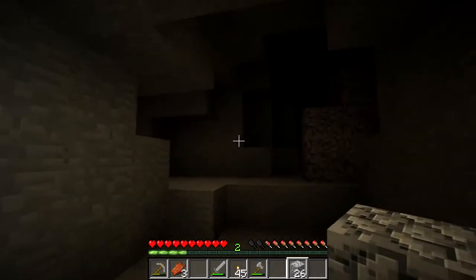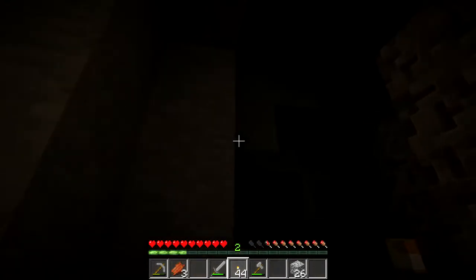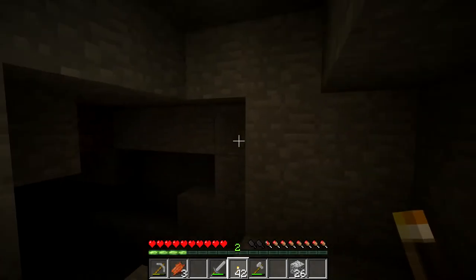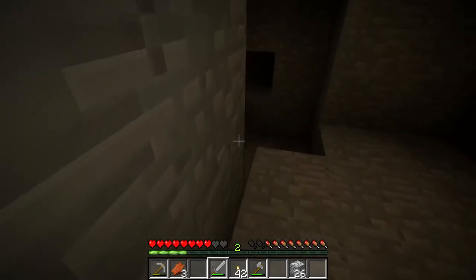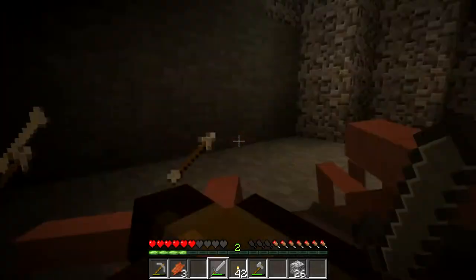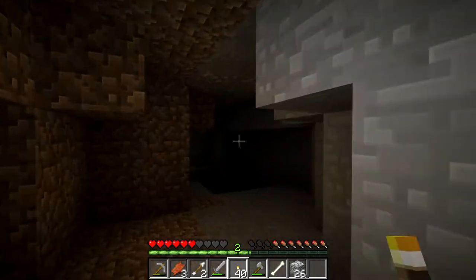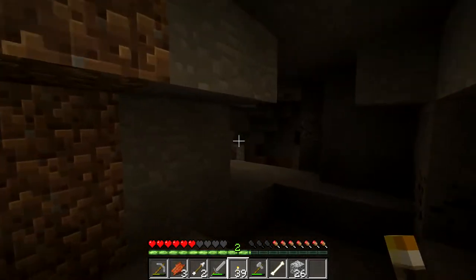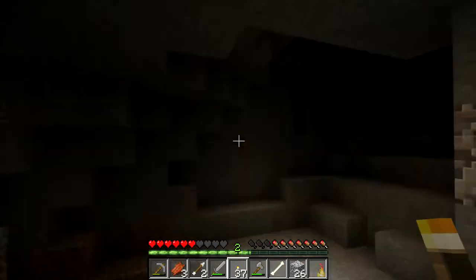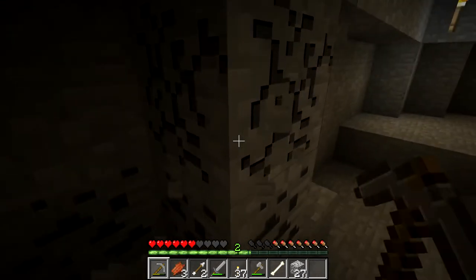I'm going to guess that... this is dark. This is very dark. This is a lot of dark. I think I heard a skeleton. Yep. I really should make some iron stuff. I should go back and at least put the iron smelting going. But there's more iron. And coal — always going to need some coal. Because I'm going to run out of coal between smelting and torches very quickly.